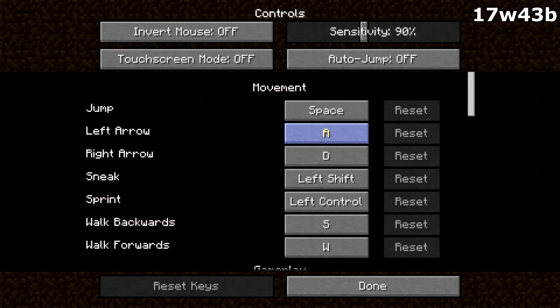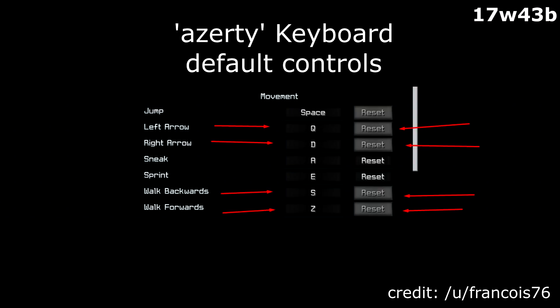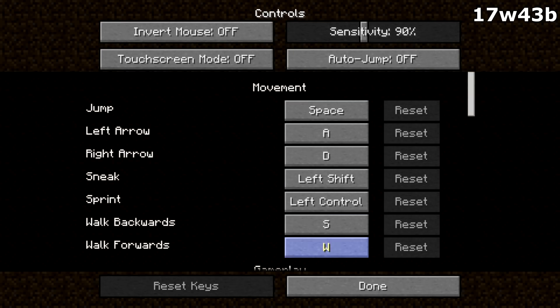If I go into controls here, you'll see these are my controls for the WASD keyboard — these are just the default controls. But some people have an AZERTY keyboard, which is a different keyboard layout, and here are the control scheme for that. This will now change automatically if you have a keyboard that is not the default, with keys rebound to different keys depending on your keyboard layout.